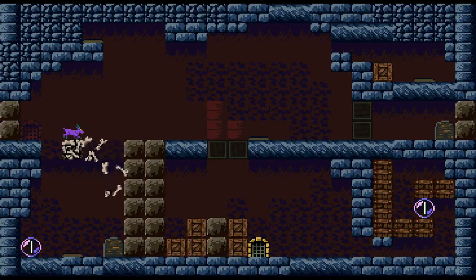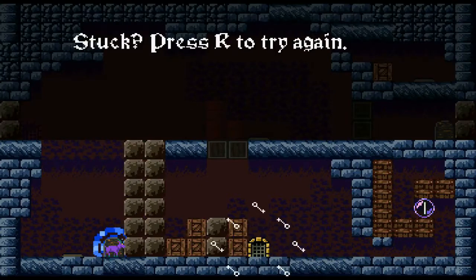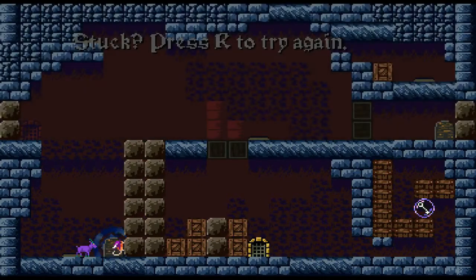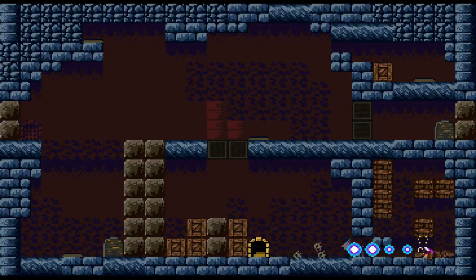Let's go walk on these bones some more. Get the key. "Stuck? Press R to try again." Well I'm not, because I have the magic hat, which means I can do this. Bam! Didn't see that one coming, did ya? So let's go use this guy right here again. And then BAM. Yeah, BAM once again.